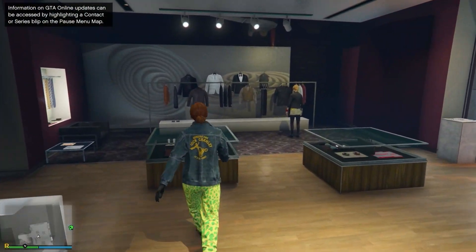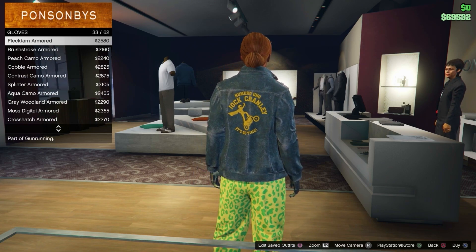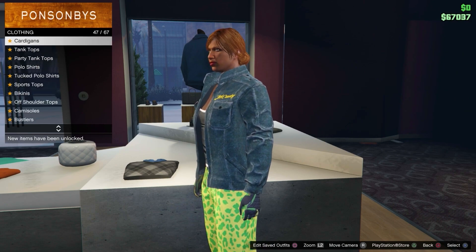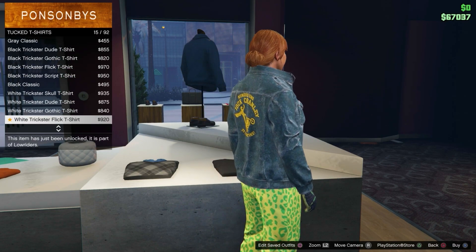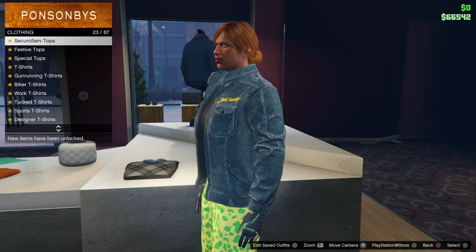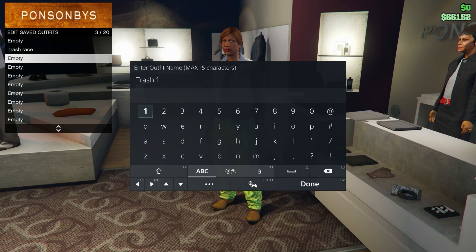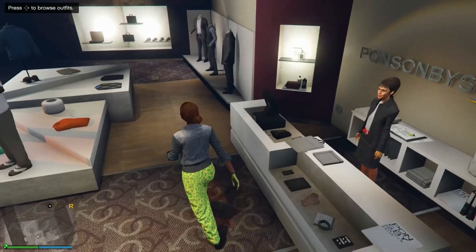For the second outfit, go to gloves and equip woodland armor number 32. Then go to tops, make your way to duck t-shirts, and equip the black classic. After that, go to tattoo denim jackets and equip number six. Save this outfit in slot number three and call it 'Trash One.'